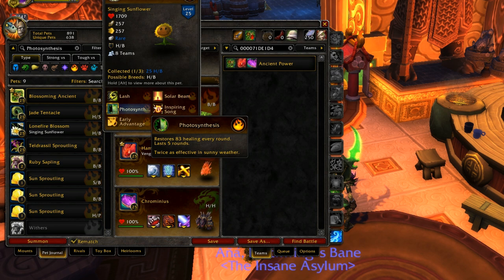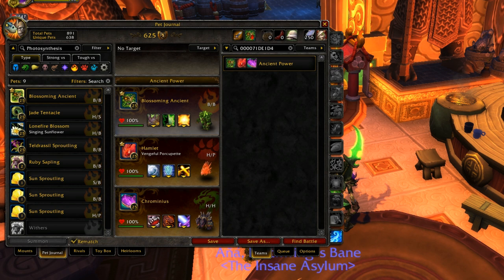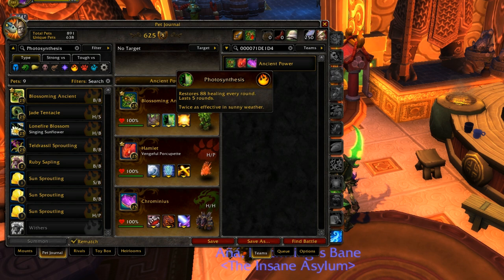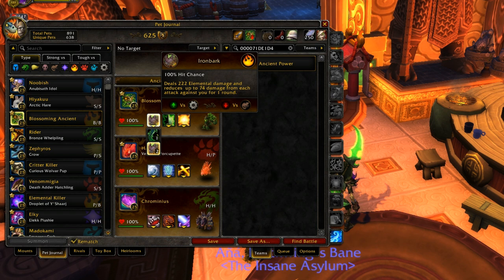Photosynthesis is a five-round HoT — a pretty good one. If sunny weather is out, it heals for double, which is about 200 every turn. Sunny weather also increases healing effects by 25%, so you're healing about 200 at the end of every turn. There's no other heal in the game that heals for that much, it lasts five turns, and has no cooldown. You can throw up a Photosynthesis, switch to the background, and heal for a massive amount.